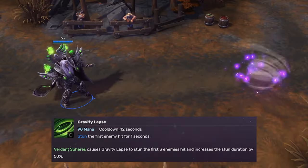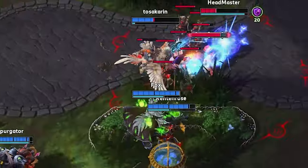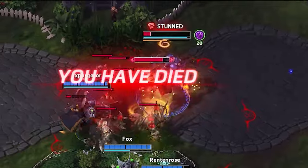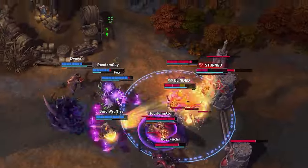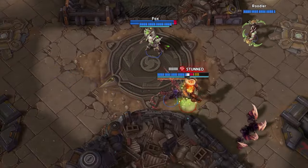Gravity Lapse — straightforward: a skillshot that stuns the first enemy hit for one second. Empowered, it hits up to three targets. The follow-up potential of this spell is insane. If you're good, you can also use it to initiate, but mostly you'll be holding onto it to get people off your ass.